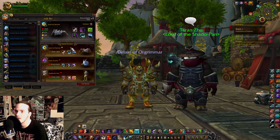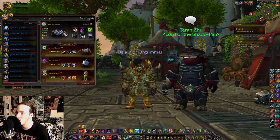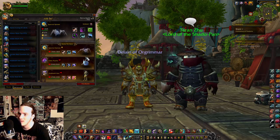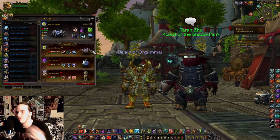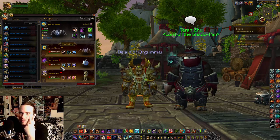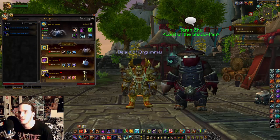The pets I'm going to be using: a Spectral Spinner — this pet is awesome for this encounter — and then an Alec Plushie. Make sure that your Alec Plushie has Itching for a Stitching, because you want it to be able to switch in and out with your Spider. And then in my last slot, I have an Anubisath Idol, but I'm actually going to change that to a Terrorclaw Hatchling.